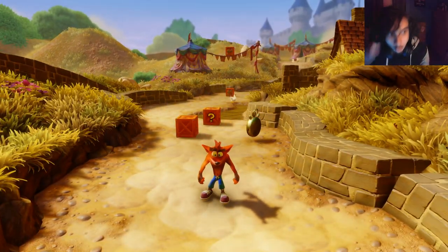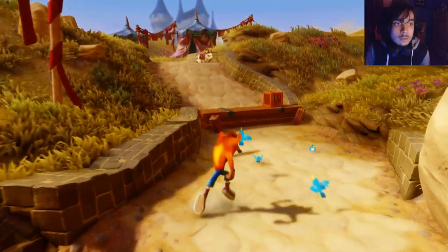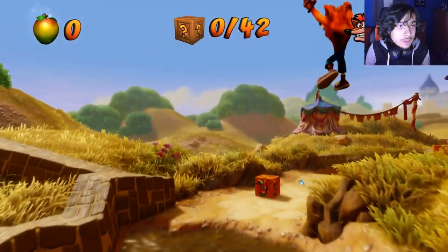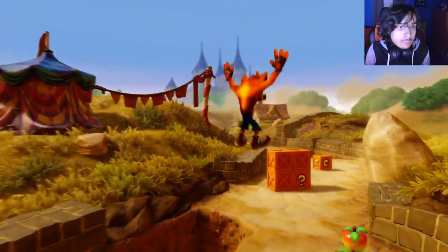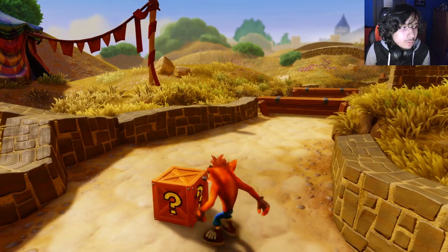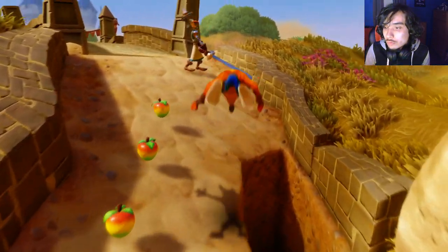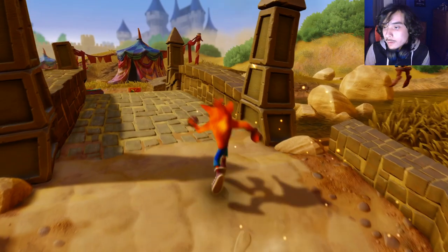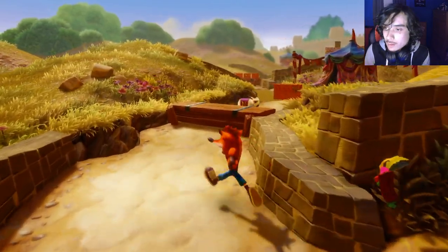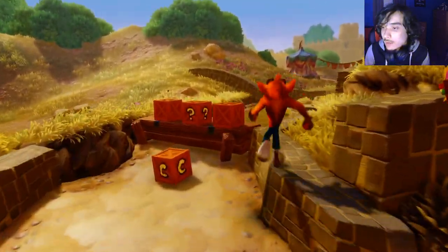Now we're on to Crash Warped, and we won the last time too. Let's see if we can keep the streak going with this game. Very easy, very easy. There we go — extra life, and oops. Got that Aku Aku — perfect. I think Aku Aku also drags in wumpa fruit, so hopefully that isn't the case.